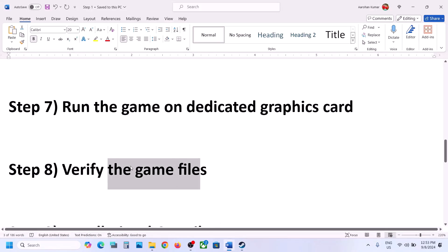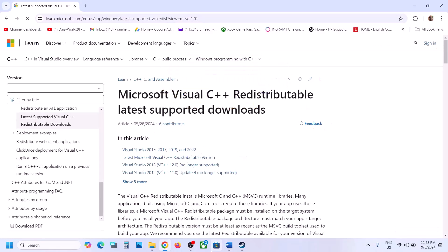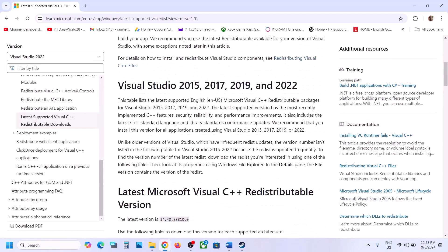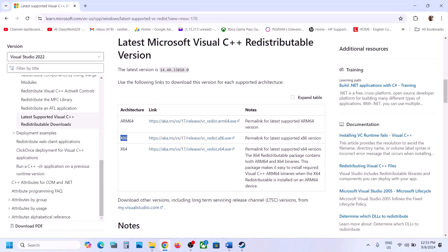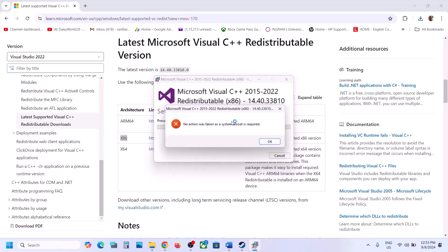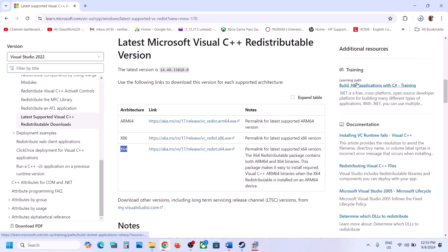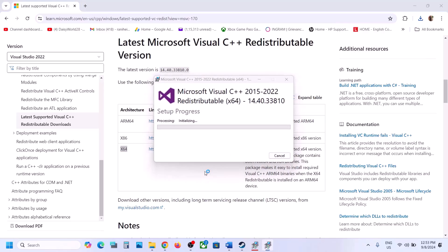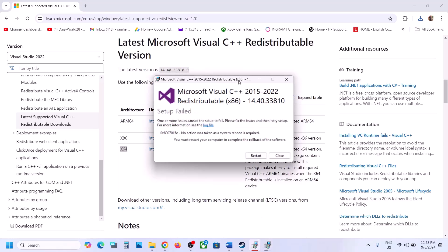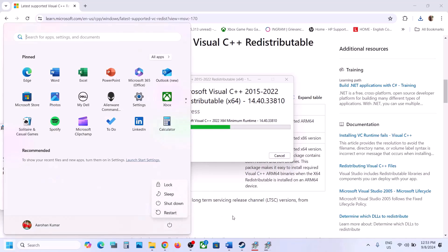Now the next step is to install the Visual C++ redistributable. Copy the link provided in the video description and open it in a browser — it will take you to the Microsoft website where you can see Visual Studio 2015, 2017, 2019, and 2022 redistributables. Download both the x86 and x64 files. Run each .exe file: if you see a Repair option click Repair; if you see Install, click Install. Once both are installed you will see a restart prompt — a restart is required after this. After the system restart, launch the game and check.